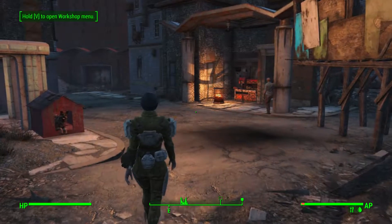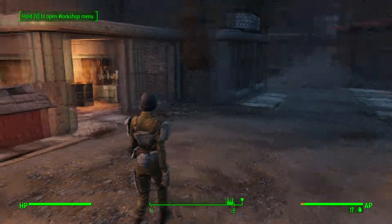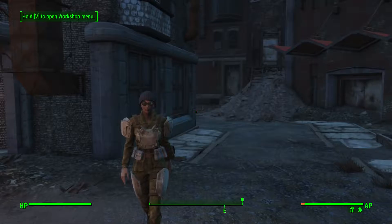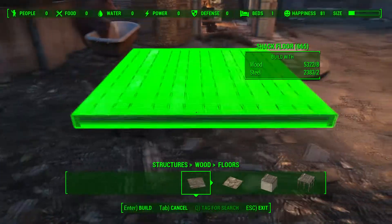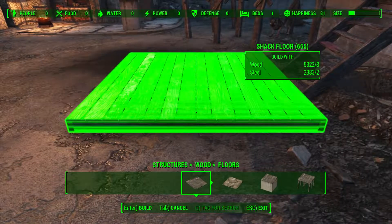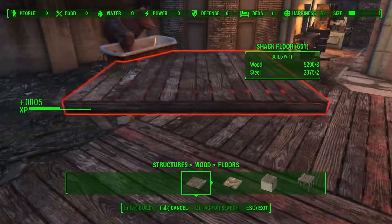We've completely stripped this place to the ground, save for a few things. Still waiting for this trader guy to go — I got rid of all my settlers. The main important ones I've put close by; I'm going to go back and get them. They're not that far up the road. I'm going to get some new settlers in once I've built this all back up. So let's start building right now.